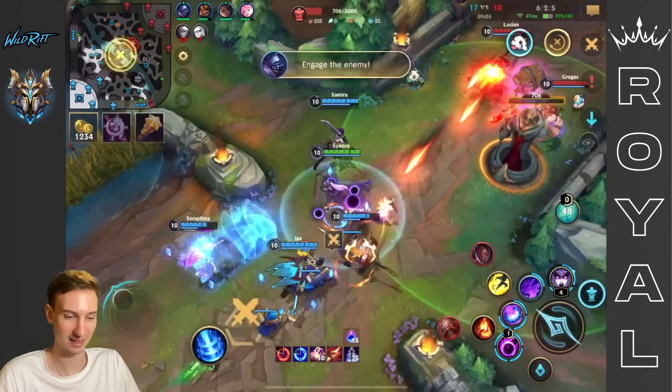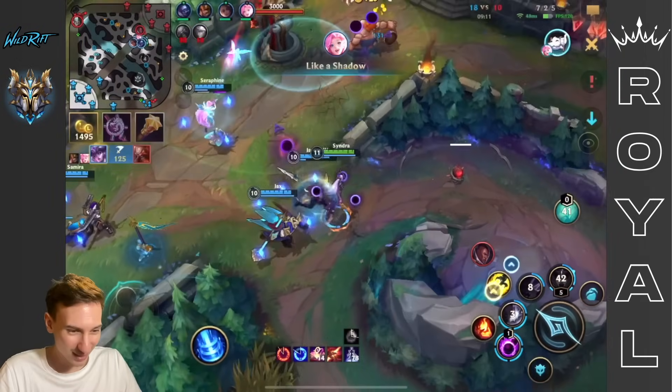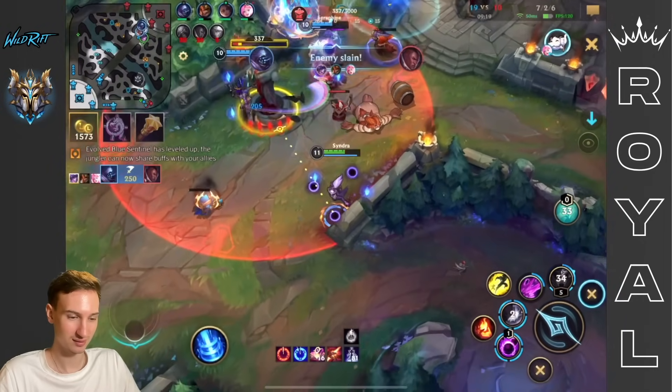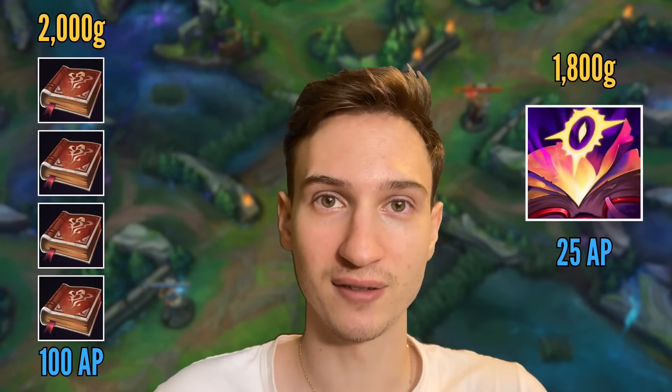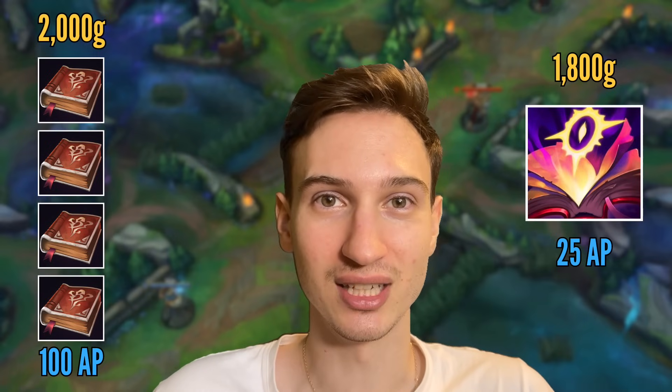But let's review the downsides. You might think the main downside is that if you die, you lose 50 AP and potentially your 10% movement speed buff. While that does suck, that's actually not the main weakness. The main weakness is when you build it — you use 1,800 gold for only 25 AP and 70 HP. Comparing two scenarios: you base with 2,000 gold, you can buy four Amplifying Tomes for 100 AP, or Mejai's for 25 AP and 70 HP. However, I'm usually very far ahead in early and mid game, so the reward of 175 AP is worth it.